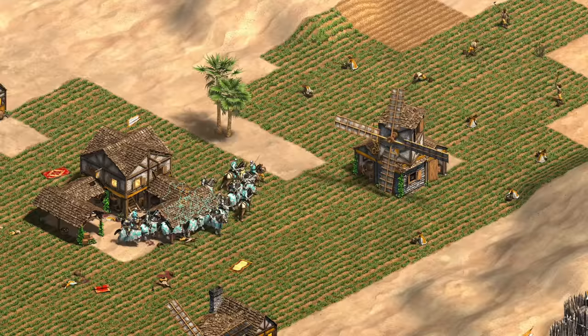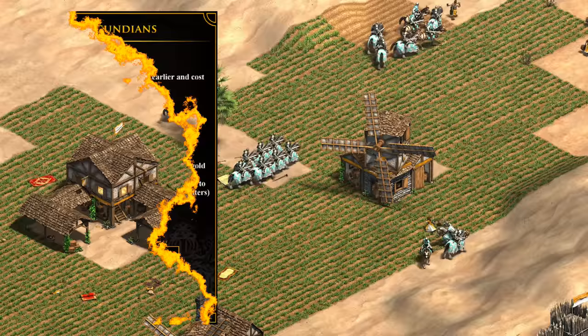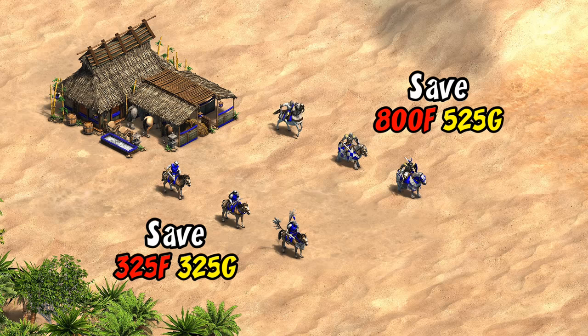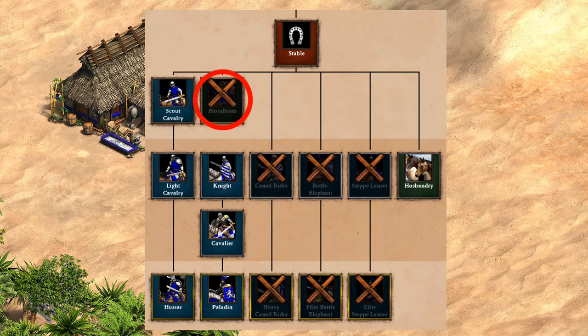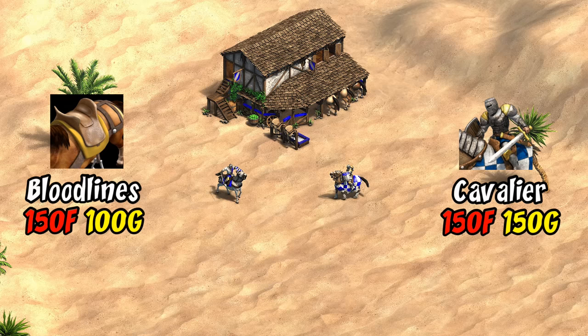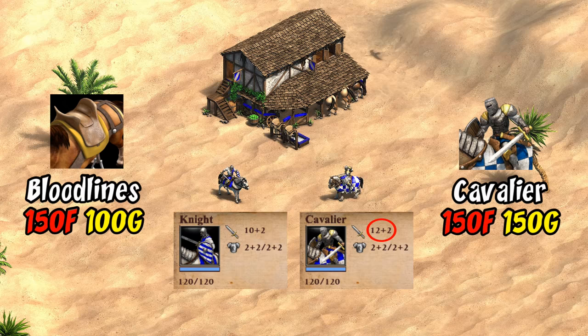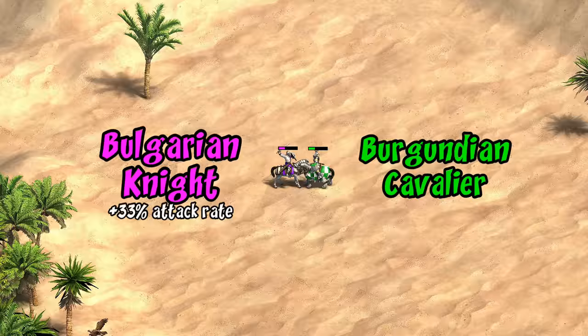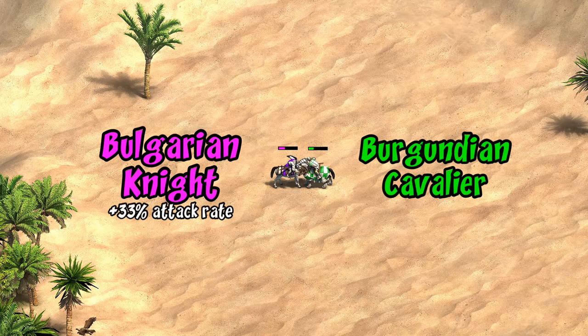Now we get to why they're called a cavalry civilization. Their stable techs cost half as much, giving a 50% discount on both food and gold. For the scout to hussar line that saves 650 resources, plus another 1300 on the cavalier and paladin, and a little extra on Husbandry as well. Notice they don't have access to Bloodlines, which is quite unusual for a civilization with a cavalry focus. Making up for that, they have access to the cavalier upgrade in castle age, and after considering the discount, they end up being pretty similar to a knight with Bloodlines — the only difference is plus 2 attack.